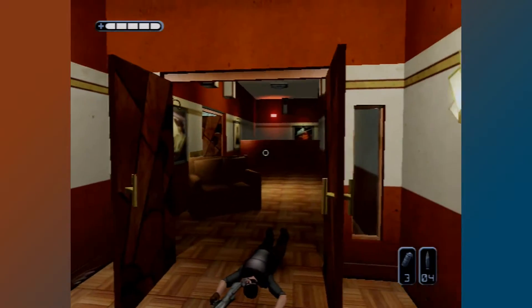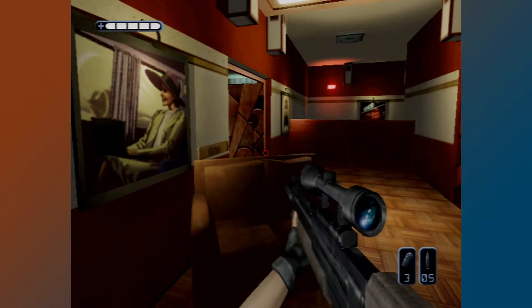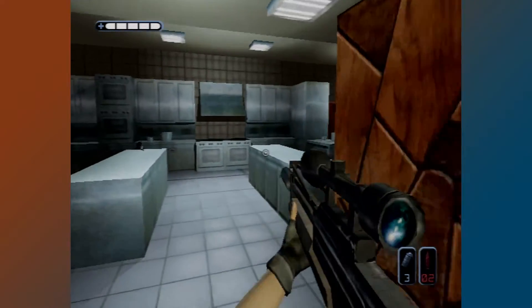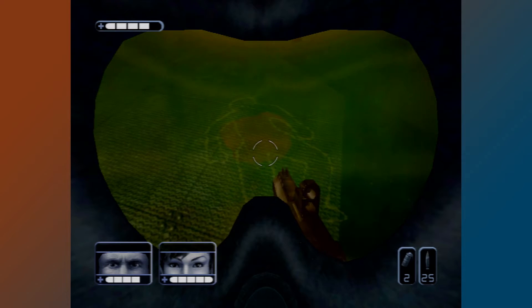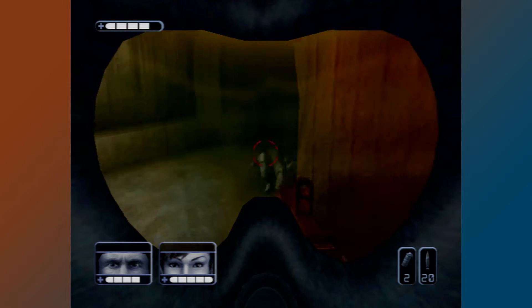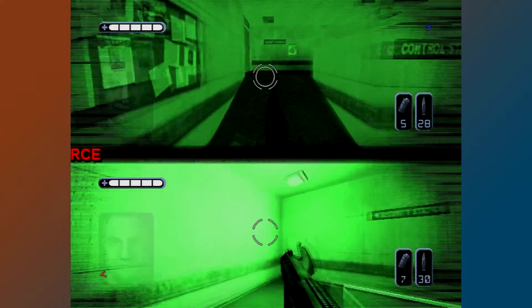I wouldn't say SWAT Global Strike Team is a looker. The visuals are okay at best, and besides most areas looking too similar, the environments just look and feel kind of bland — nothing really pops out. There are some nice touches like chalk outlines of dead bodies, and the muzzle flashes from your guns look pretty cool. When it comes to the audio department, this game really shines — the weapons sound incredibly powerful and feel satisfying to use.